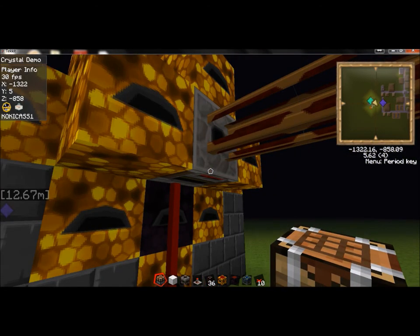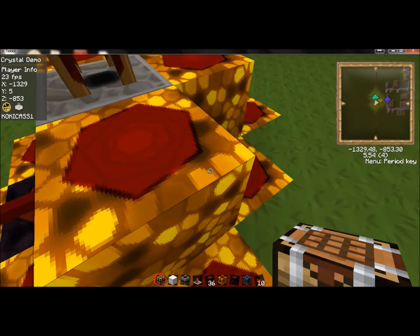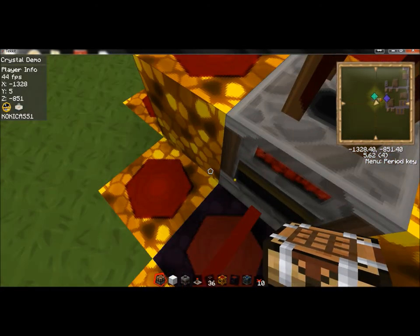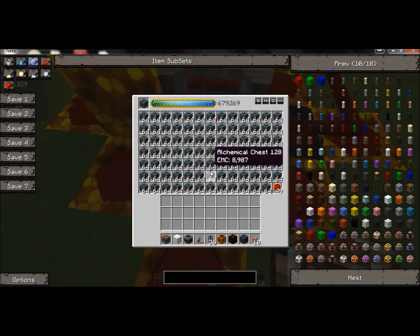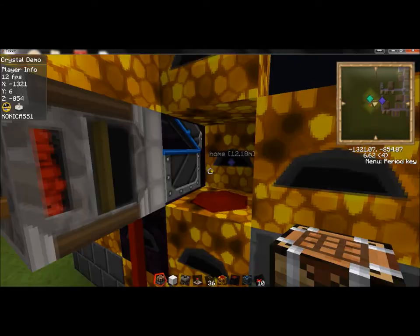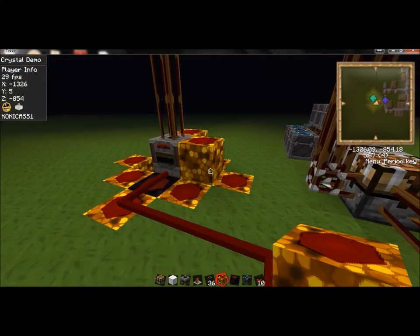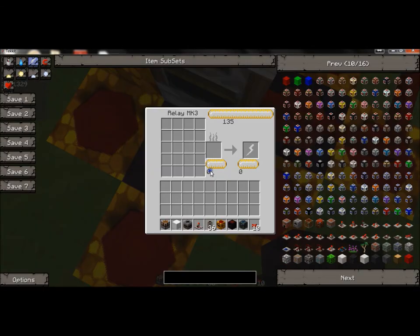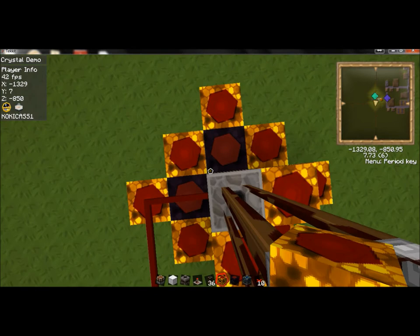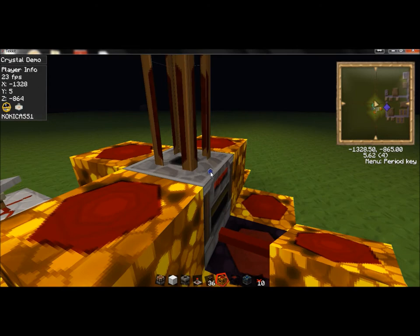You don't have to do it the same way I did — you can use redstone engines and such, but this way is a lot easier. I think this is wool — yep, wool. So you need one wool and one dark blue covalence dust, which is this. It can be on either side or either place.